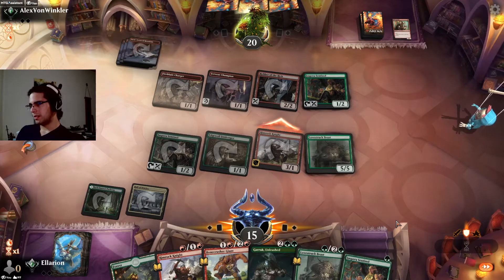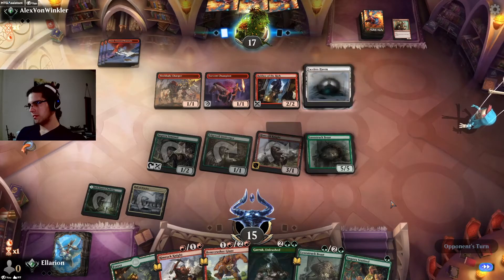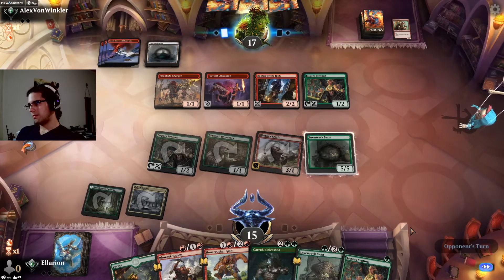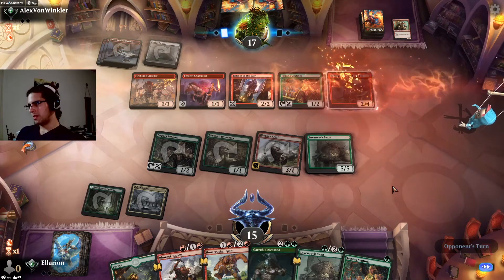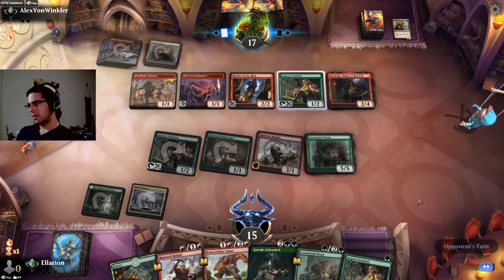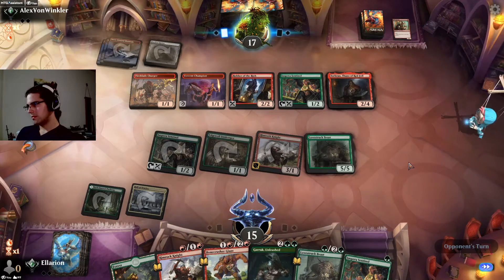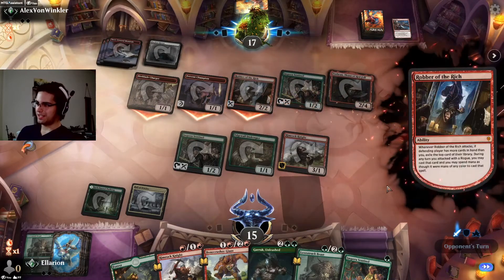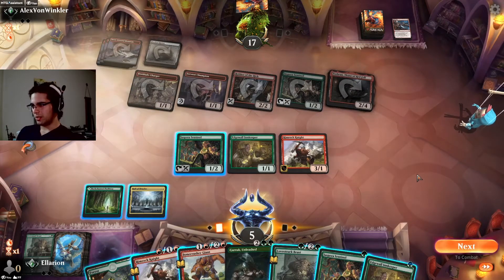Rimrock Knight can't block, might as well attack. We have another Lovestruck Beast to follow up. As long as they don't have a Torbran here — we're in an Akroan War. That's a Torbran. But the Lovestruck Beast still eats anything they attack with, and we killed their Hall Monitor so they can't stop that. Frostbite with our Sentinel — that hurts. Absolute perfect use of all cards available to them. We don't have any way to deal with Torbran, so we're just going to go to game two here.